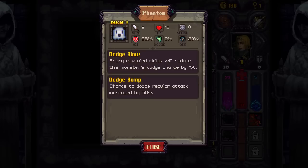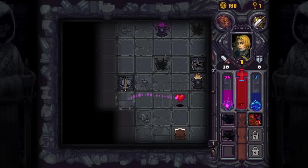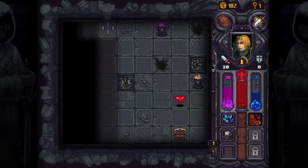Every revealed tile will reduce this monster's dodge chance by 1%. So it has zero dodge now. This guy does 8 damage and I've got zero armor left, so I'm going to keep using this. Note to self — pay more attention to enemy health. Always strike first. Let's actually use the Ballista to take it out. You can actually hold on to the Ballista and use it to take out other enemies.